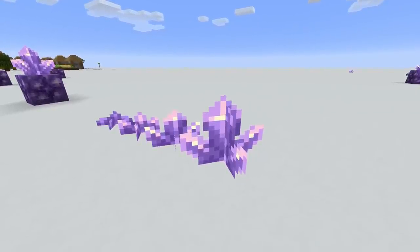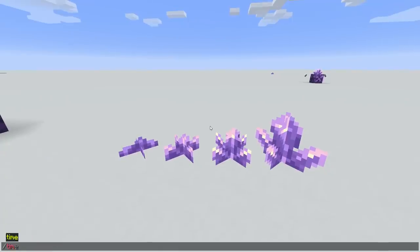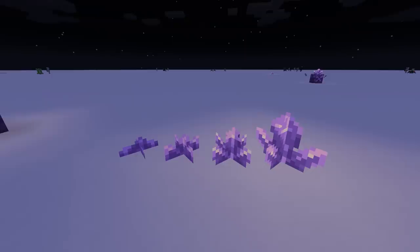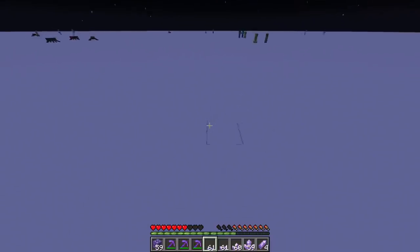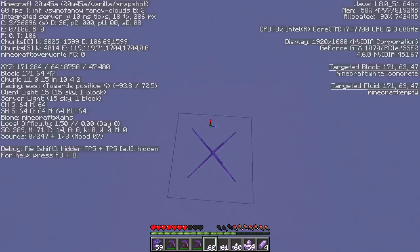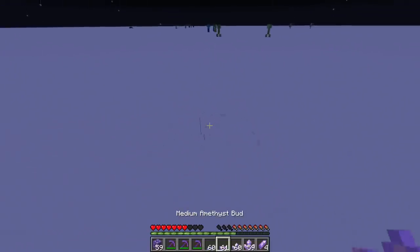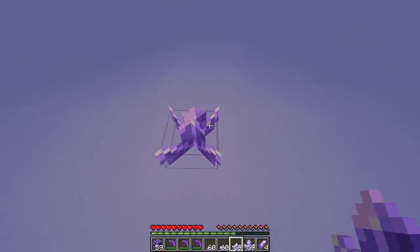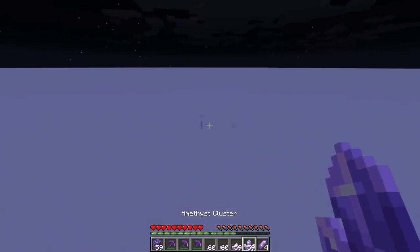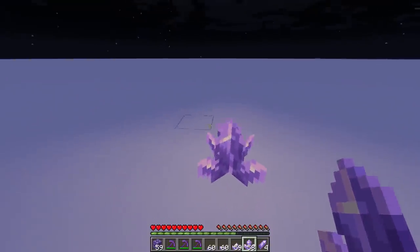Another interesting thing: the amethyst buds and the cluster actually give off light. A small amethyst bud has a light level of one - very, very dim, but it's there. The medium amethyst bud has a light level of two. The large amethyst bud has a light level of four. And finally, the amethyst cluster - the harvestable one - has a light level of five. So the light level goes one, two, four, five - completely skips three.